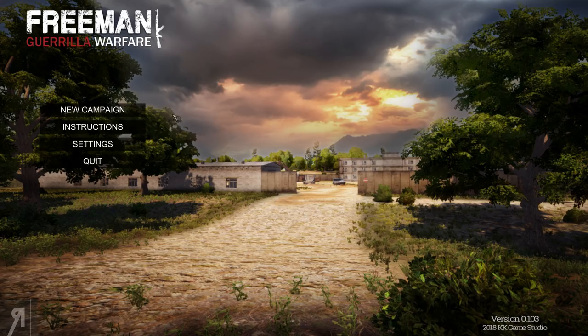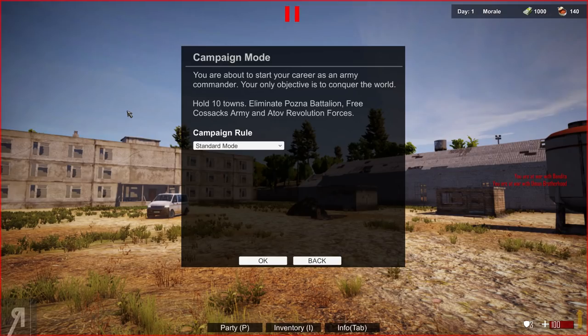Let's start a new campaign. We've entered campaign mode — you're about to start your career as an army commander. Your only objective is to conquer the world: hold 10 towns, eliminate Pozna battalion, free Cossacks army and Atov revolution forces.